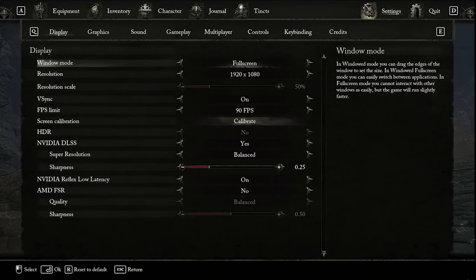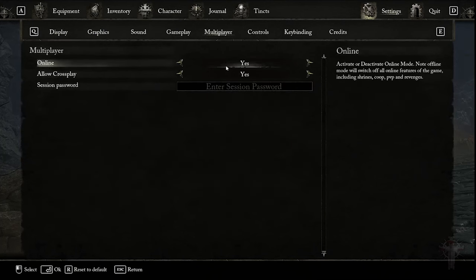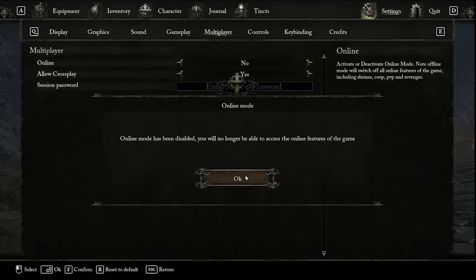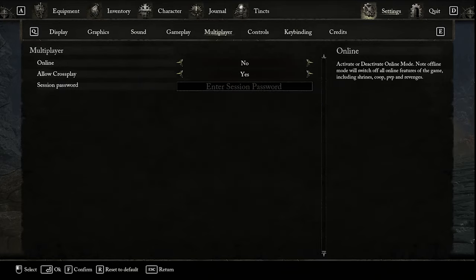The game, similar to other souls games, will have multiplayer on by default. If you want to avoid random invasions — the PvP aspect of this game — turn off multiplayer settings in the menu.